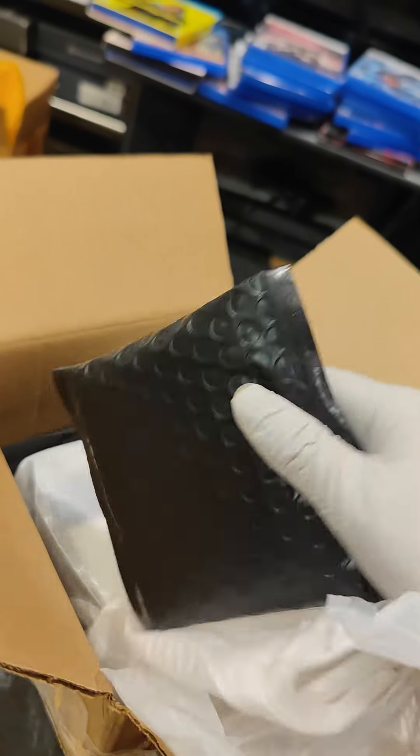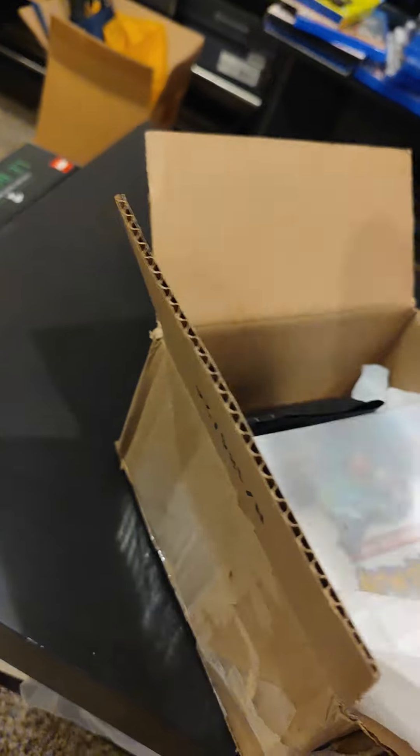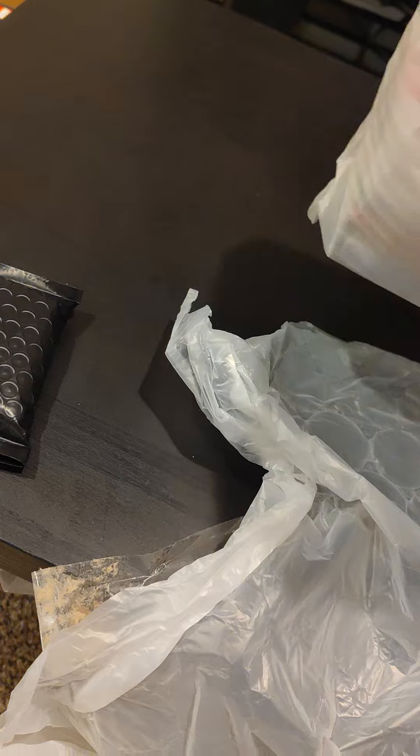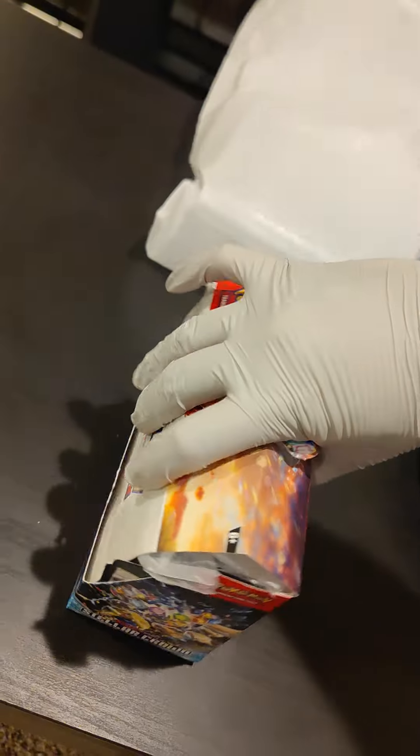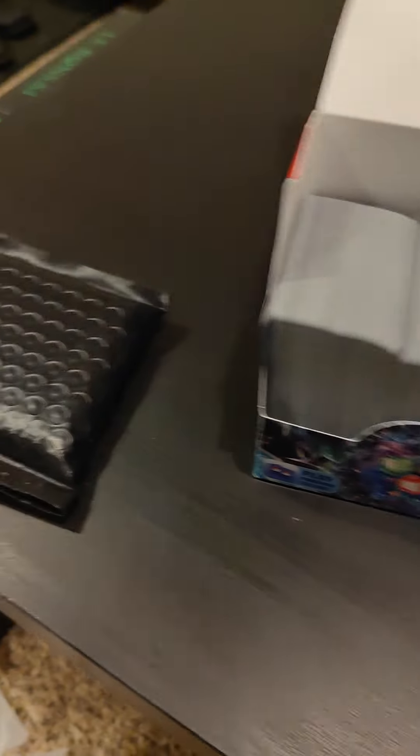Wow, it looks like he even put some extra stuff in here. Let's see what that is. All right, so they're out of the box and he put them in this nice, very protective bag. Now we're taking it out of the bag. Okay, we got it — oh, maybe those are the hits! Yeah, and here are a bunch of code cards. Is this the bulk? Yeah, those must be the hits, this must be the bulk.